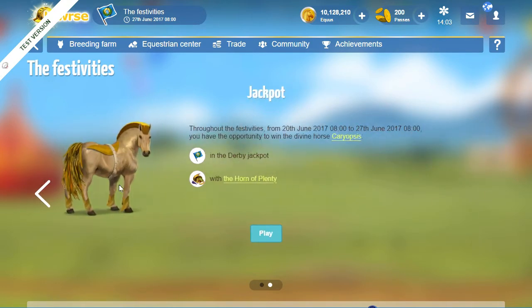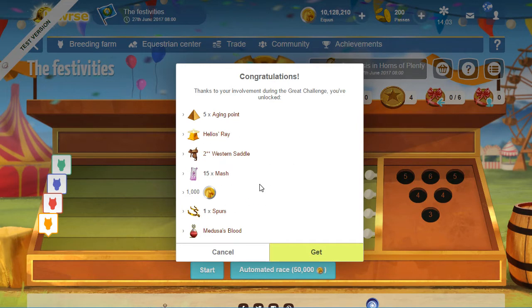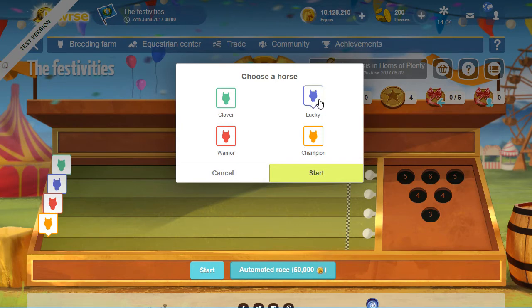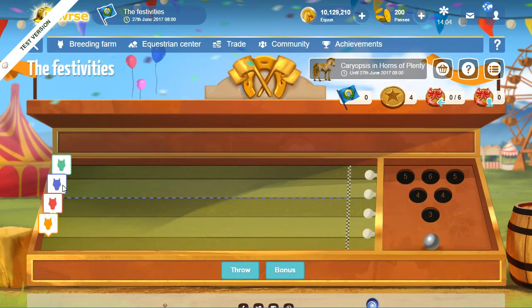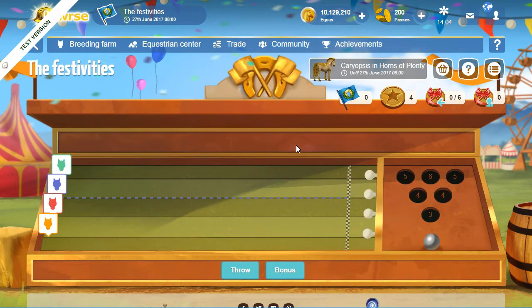Let's see how we play the derby. Okay, start — choose a horse. We're gonna go with Lucky. All right, so we're this blue horse right here. You can use bonuses to cover up these holes. When you use a bonus it'll close up the hole with the lowest number — so if six is the highest value it would close up the three hole, the four hole, and so on. I have four bonuses right now because I did find a UFO earlier. We're just gonna throw it without any bonuses for now, so click throw.